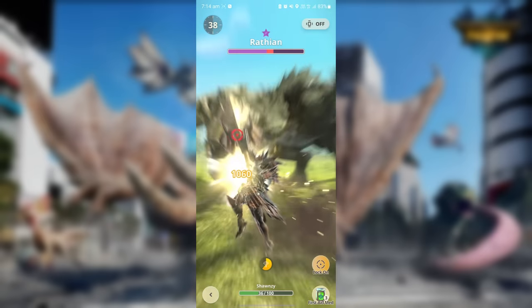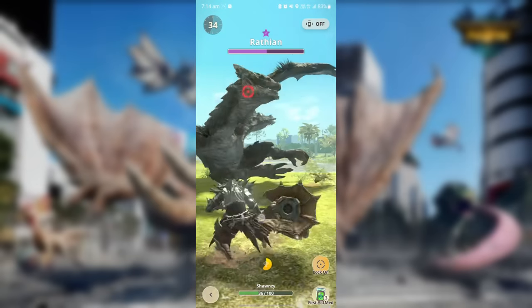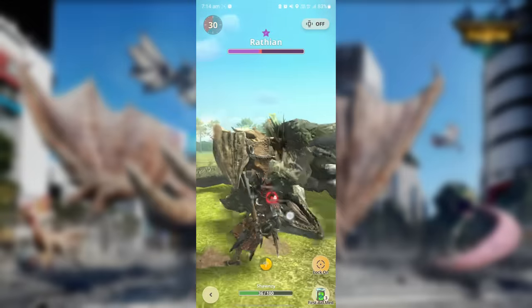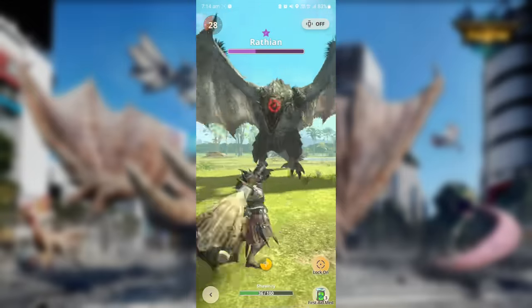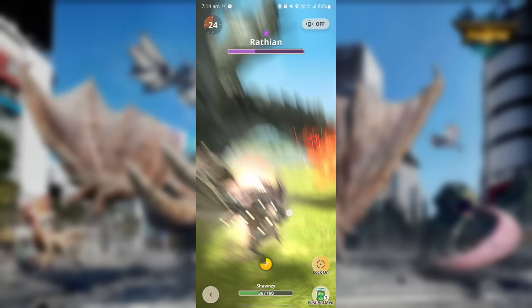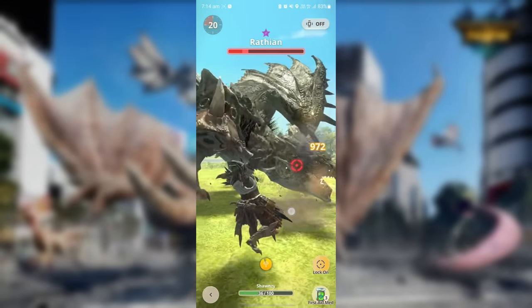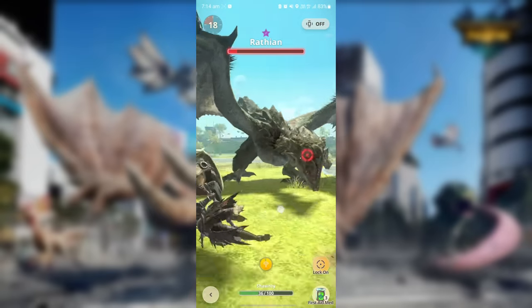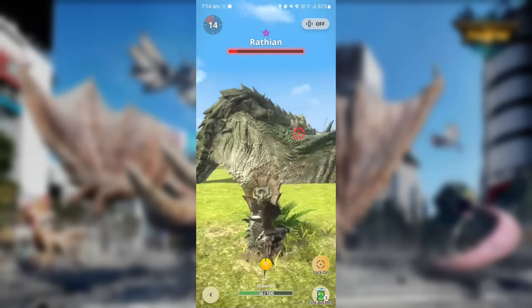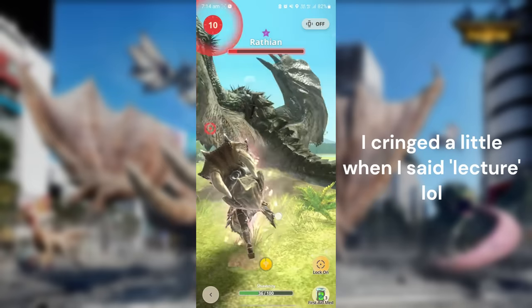Hammer is a strong bludgeoning weapon that lets you deal strong damage and be relatively mobile. You will not be able to sever tails with this, but every hit to the monster's head deals KO damage. With enough hits the monster will be knocked out for a few seconds, allowing you and your party to wail on it. If you're unsure about what it means to KO a monster or what that status effect does, please watch my previous lecture — the link is at the top right corner of this video.